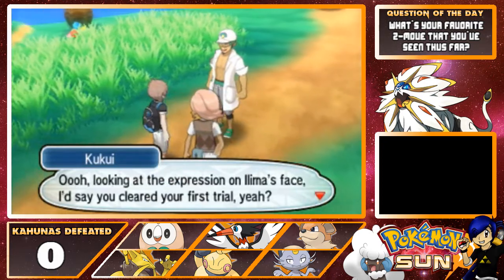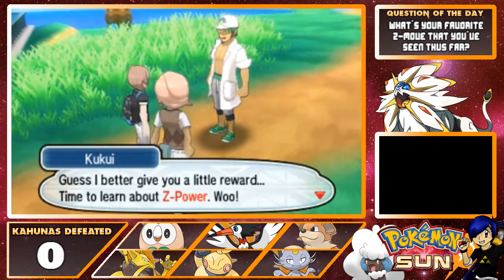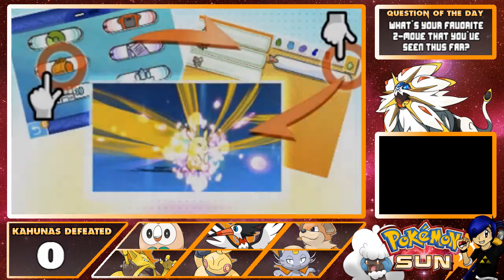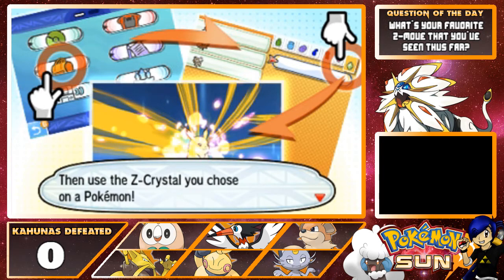Hey there, Daniel! Look at that expression on Ilima's face! I'd say you cleared your first trial, yeah? Guess I better give you a little reward. Time to learn about Z-Power! Start off by selecting a compatible Z-Crystal from the Z-Crystal's pocket in your bag. Use the Z-Crystal that you chose on a Pokémon.